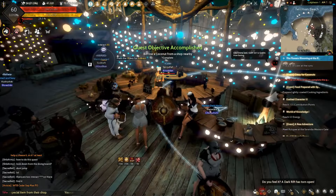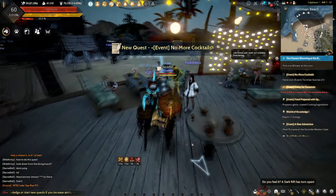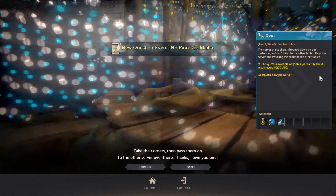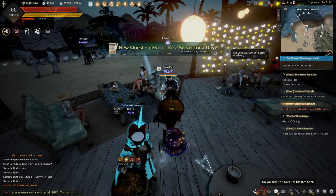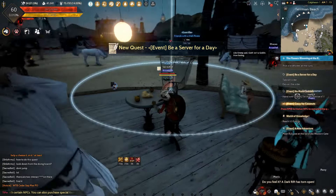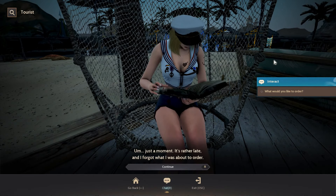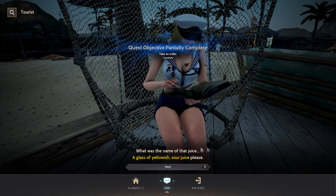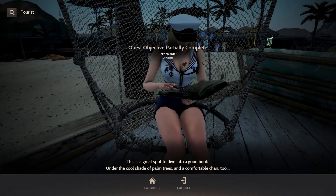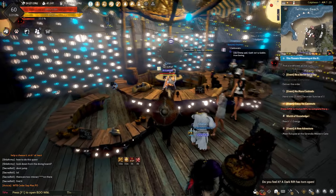Before going back, get the quest from the server at the middle — you will do this last as it will take a long time. Then get the quest from another server on the left. Follow the quest marker as it will randomly point you towards a random customer. Remember the order of that customer, then go to the middle server and tell her the order correctly.